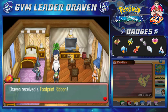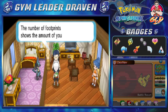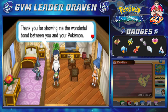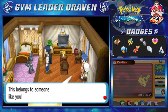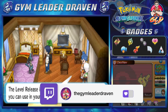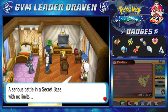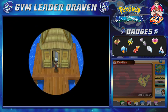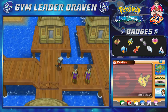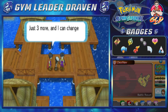'Oh, this Blaziken was at level 5 when you first met - now it's level 73! You've raised it quite well. This is a token of gratitude for showing your love for your Pokemon.' We get a Footprint Ribbon - it shows the love you've given your Blaziken. Then talking to her, she gives us a Level Release decoration. If you set it up and activate it in your Secret Base, you can negate any level limitations in battle. Wow, we're going to have some interesting Secret Base battles!